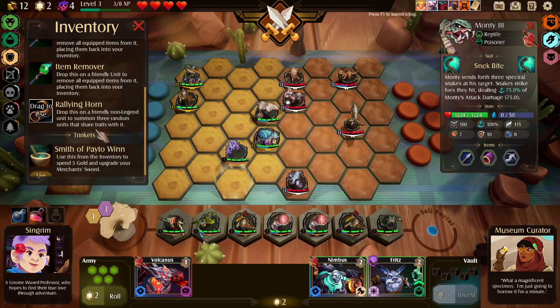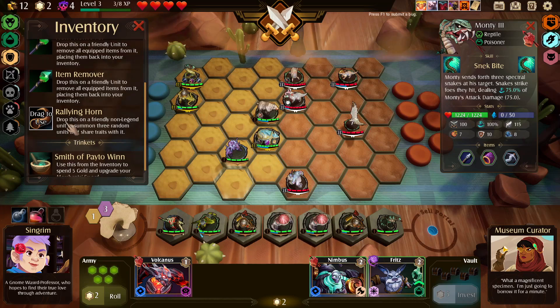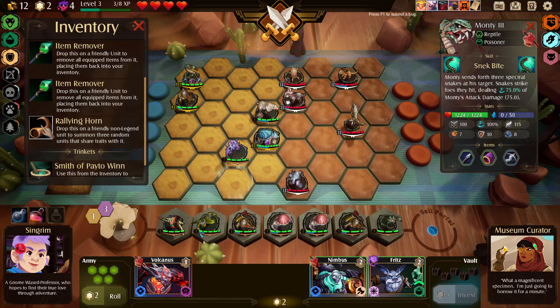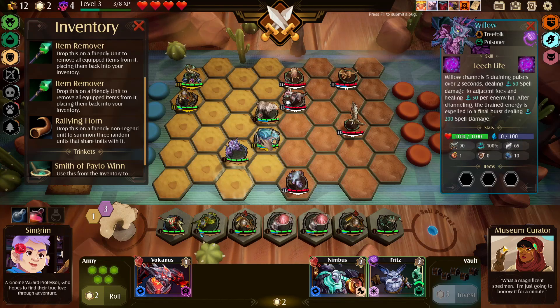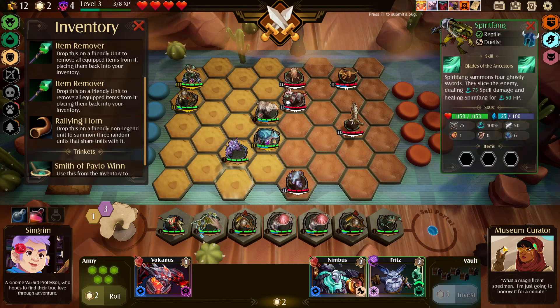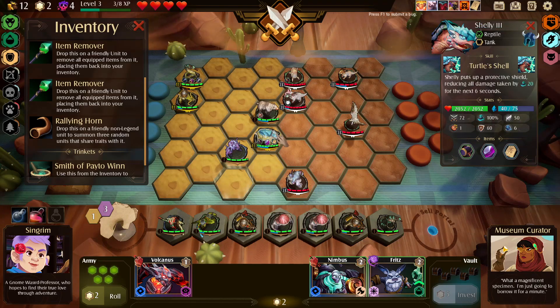I don't know if I should upgrade it quite yet. Drop this on a friendly non-legendary unit to summon three units that share traits. We also want to use this shrine buff — we want reptiles. Reptiles and tanks help us the most because then we could get more Codas.